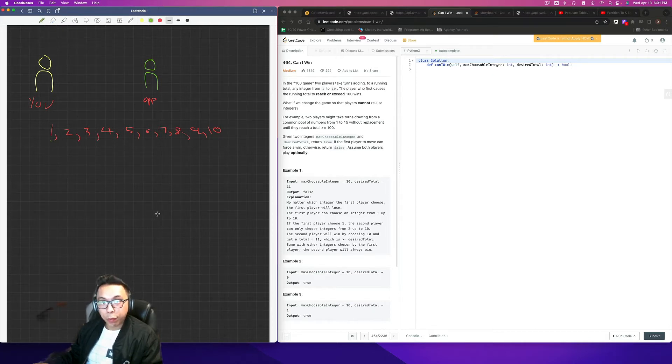Let's talk about the edge cases before we start coding. Instead of a desired total of 11, what's the sum of all numbers 1 through 10? It's 1+2+3...+10 = 55. If the desired total were, say, 69 — that would be impossible, because you cannot reuse integers. If you add all the numbers up you can't reach 69. So you need a formula: n*(n+1)/2, to check if the total is within the constraints.